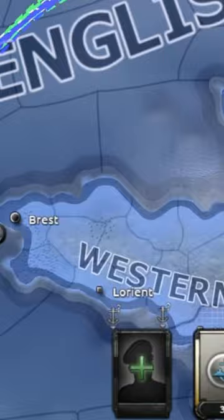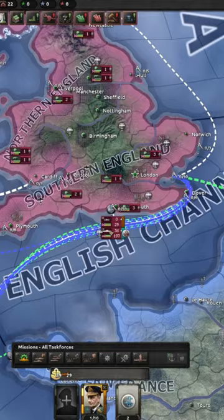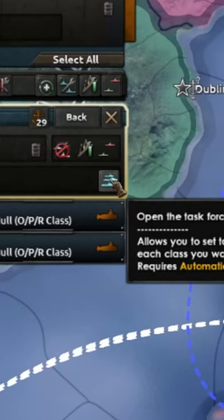Select all your submarines and then right-click on the task force line down the bottom to break them into their own task force. Click on the empty portrait down below to assign them to an Admiral, and then click the split button until you've got 10 separate task forces.